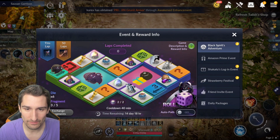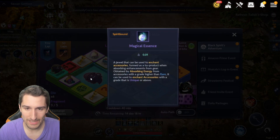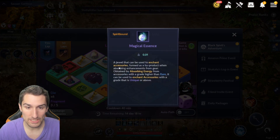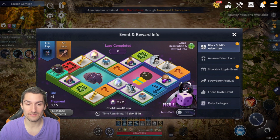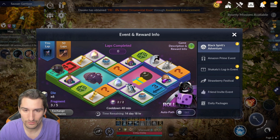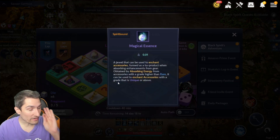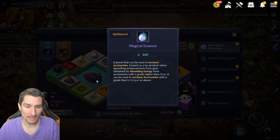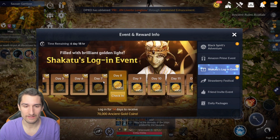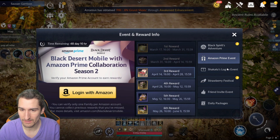Looking at the events — let's start with Black Spirit's Adventure. We've seen this before: collect the dice and go crazy with laps to get rewards. It looks like the boards have been significantly boosted though. Magical essence — that is the best thing on this board that I'm looking at so far. The rest is all kind of meh — silver, stones. Magical essence is a premium drop. I really hope I land on that a ton. Definitely stay on top of this event — you want to get as much of that magical essence as possible.